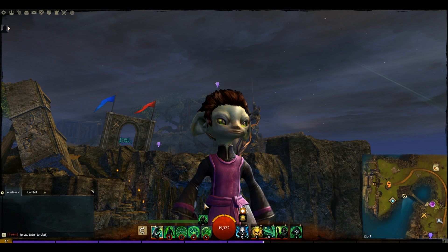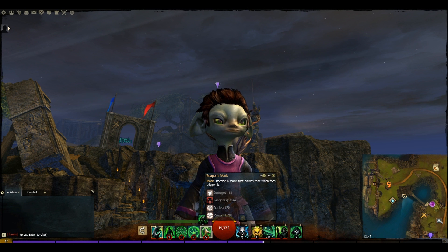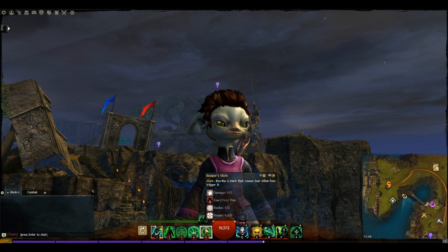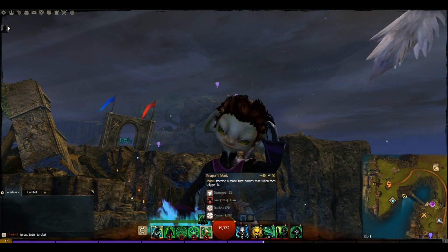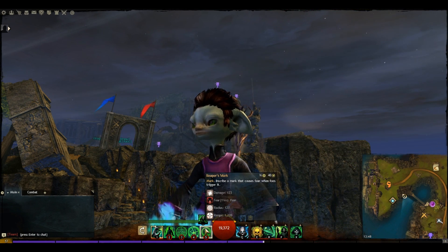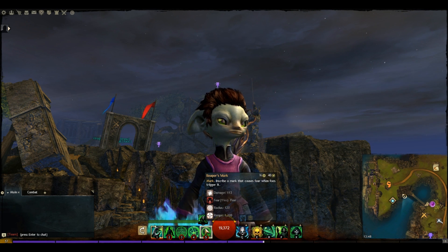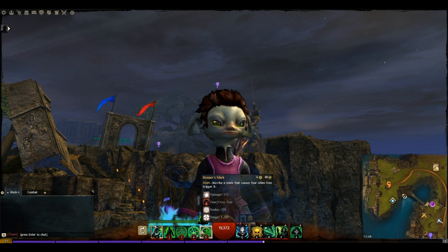For our second weapon set we've gone with the Staff. This gives us access to four different marks, the fourth mark being Reaper's Mark — one of the most powerful abilities in the game. It has 1,200 range and can be laid down to cause AoE fear on anyone who triggers it. Really effective at bringing down enemies and stopping them from getting finishers off or helping teammates get revived.